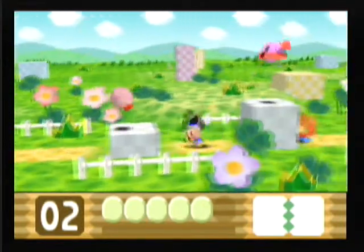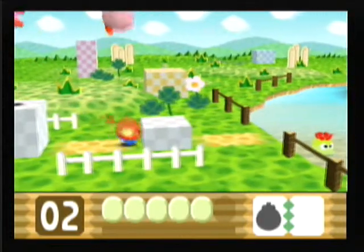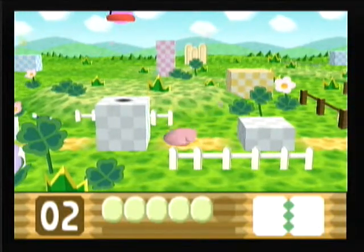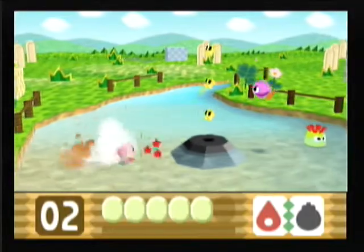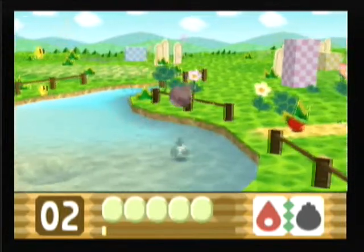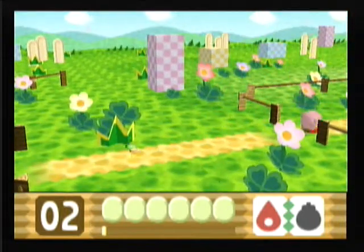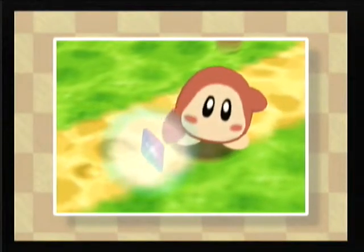Let's get rid of that. Swallow up our bomb friend here. Take the bomb and flame, and we got firecrackers! Crystal Shard number two is underneath that stone platform — you need the bombs or the firecracker ability for it. And... cutscene time!